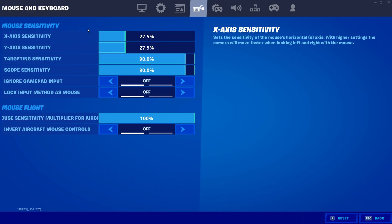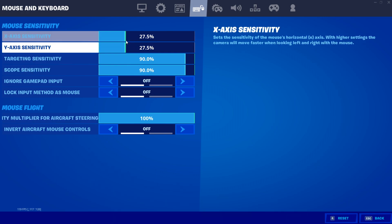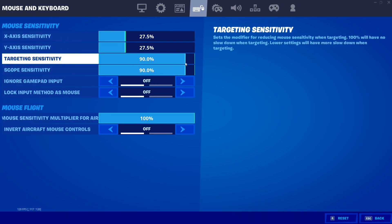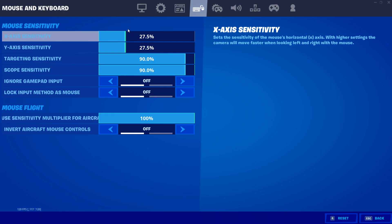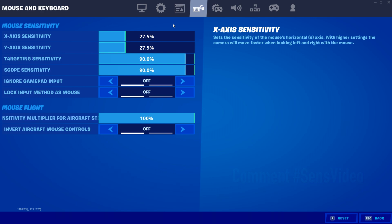Moving on to the mouse and keyboard settings, under mouse sensitivity I'm using 27.5% for both X and Y sensitivity, and I'm using 400 DPI. For targeting sensitivity I have 90%, and scope sensitivity is at 90% as well — I'm using a high sensitivity. If you guys want a really in-depth tutorial on finding your perfect sensitivity, comment below and I'll make a video on it, or you can watch Darian's video on the sensitivity topic. If you want a new updated guide, let me know and I'll do it on this channel.